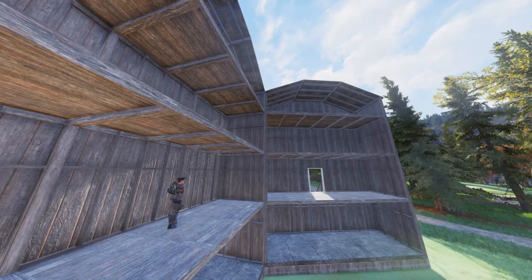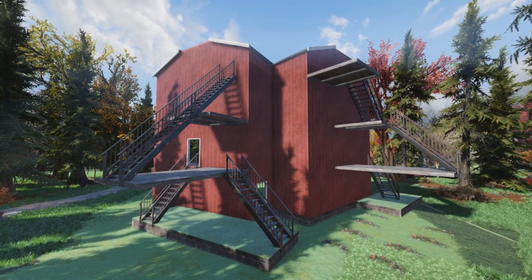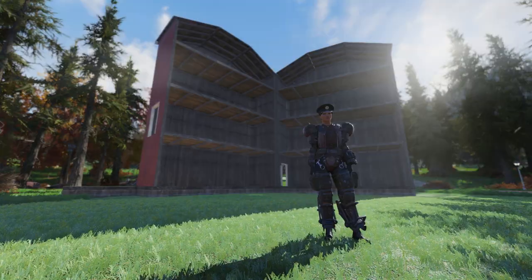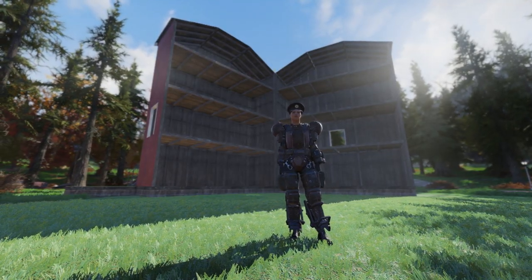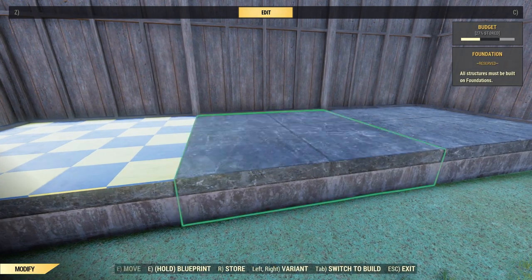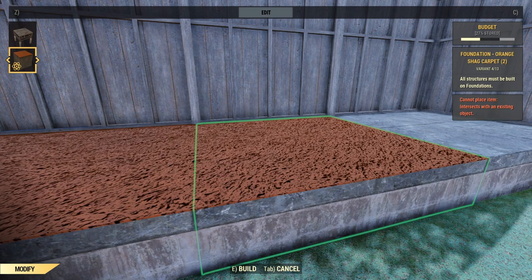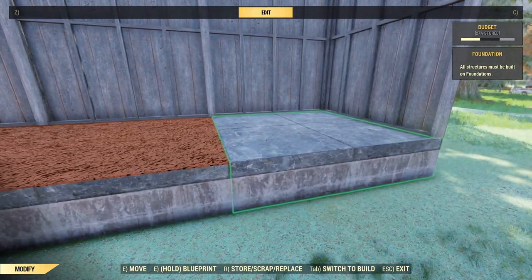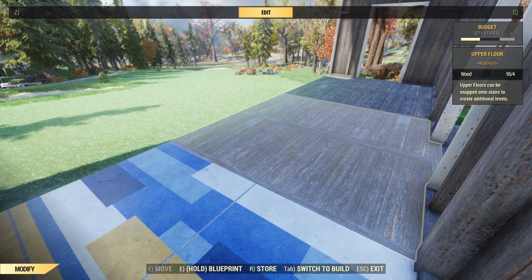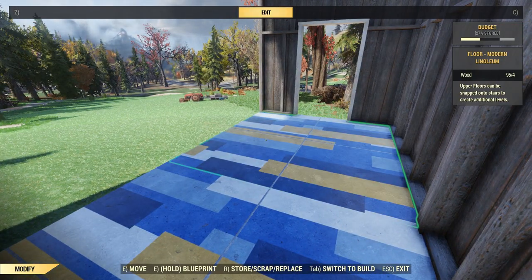It looks really nice from one side already — we've got quite a lot of room up here to decorate. It looks a little rough from the back; I probably could have spent more time on that. We have all our rooms ready to go: three main rooms and two attic rooms. Now I need to give each room a different theme, using all the different floor types available — I've probably got nine or ten different floor variations.